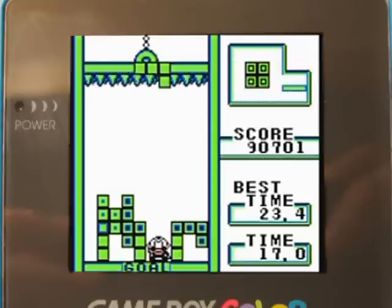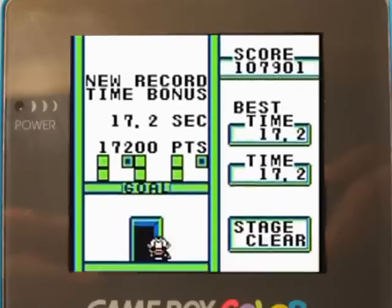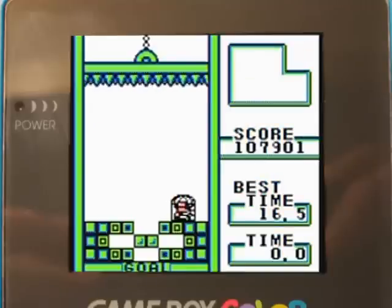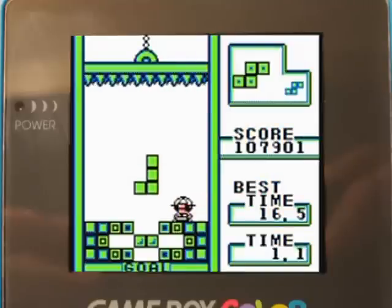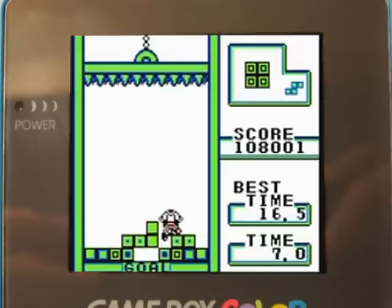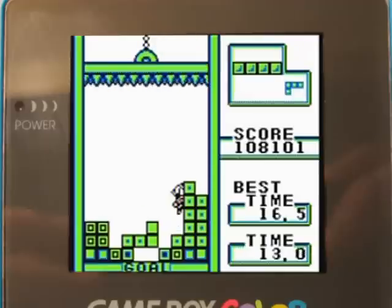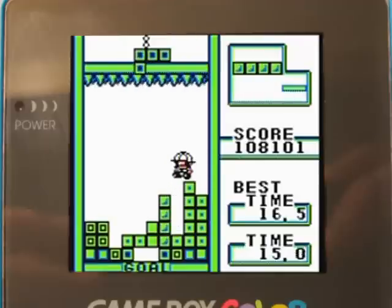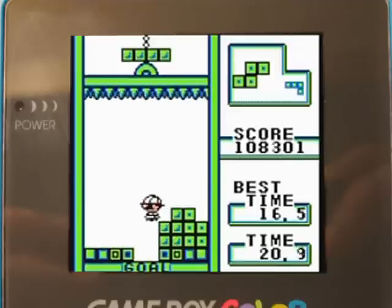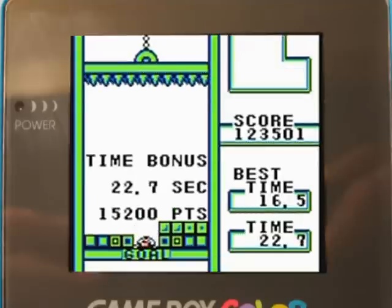And there you go - a new record! Continue. Stage 9. 16 seconds - man, I must have gotten all these kinds of blocks from the very beginning. I must have had a setup that wouldn't have me block the center area. I'm going to put that there because he'll walk down across it. Plop that there, and plop that there. Voila! That was about as efficient as I could think of with the pieces I was getting.